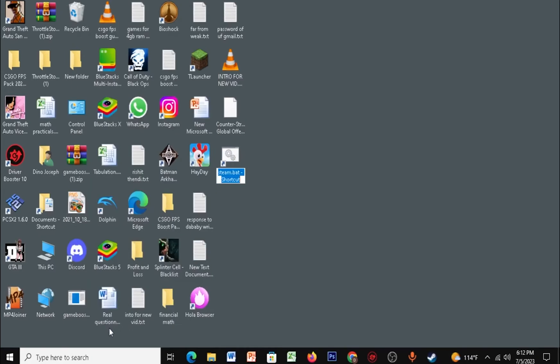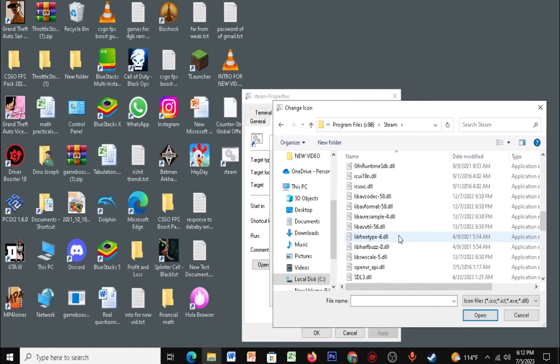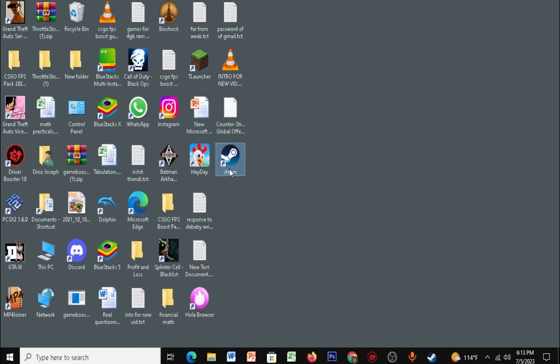Right-click steam.bat, click Send to Desktop. Once on the desktop, rename it as 'Steam.' Right-click it, click Properties, click Change Icon, then click Browse, go to your Steam folder, scroll down to find steam.exe, click Open, OK, Apply, OK. You can now open Steam using this shortcut.